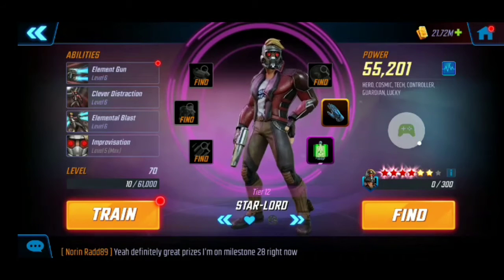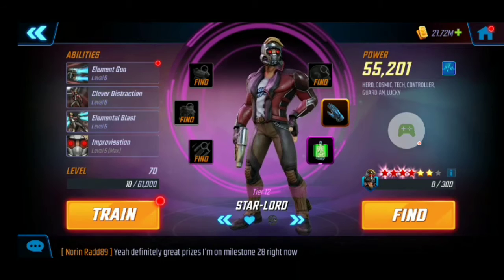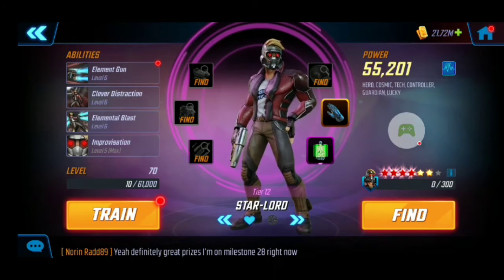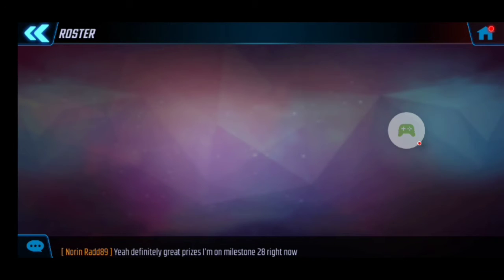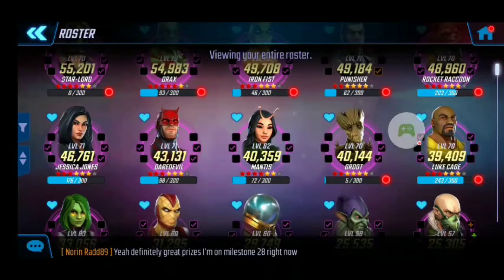Star-Lord is the legendary unlock you get for taking the Guardians up to five stars. In my opinion, he's easily one of the top 10 characters in this game — at least an honorable mention — because he's valuable in a lot of game modes and flexible enough to be put on multiple teams. The great benefits to the Guardians: you get the Star-Lord unlock, they're excellent in raids, and they're great for dark dimension one. If you choose the Guardians, I would definitely recommend taking them to six stars so you can jump into dark dimension one as fast as possible.